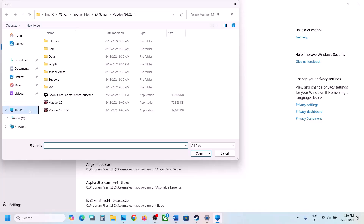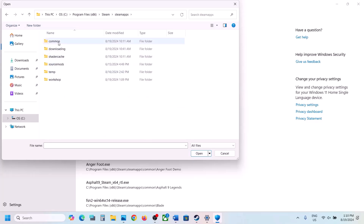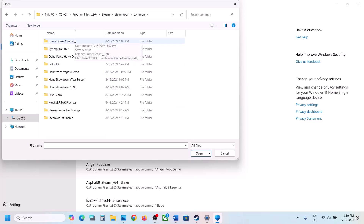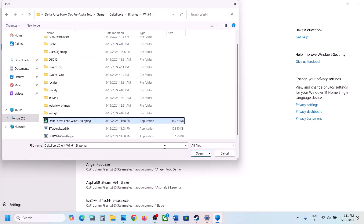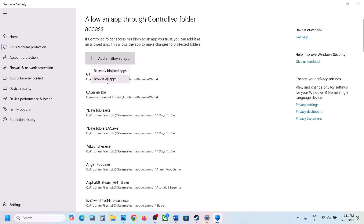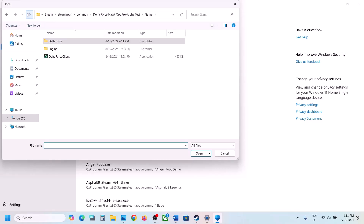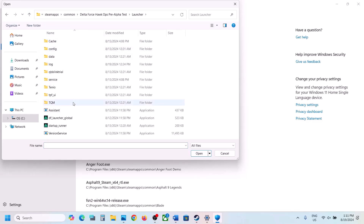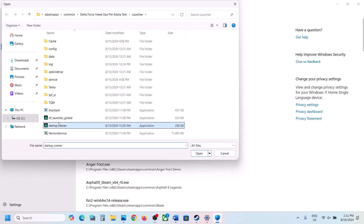Now click on Browse All Apps and go to the game installation folder. If the game is installed in C drive, open C drive, Program Files, then open the Steam folder, then Steam Apps, then the Common folder — here you will see the game folder. Open the game folder, select the exe file, and click Open. Again click Add an Allowed App, Browse All Apps, and this time open the Delta Force folder, then Binaries, then Win64, select the exe file and click Open. Again click Add an Allowed App, Browse All Apps, go back, open the launcher folder, and select both exe files there.